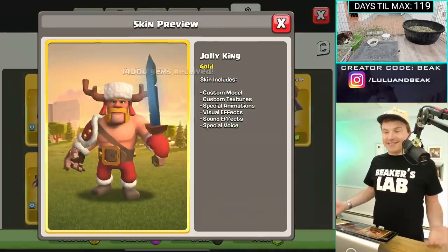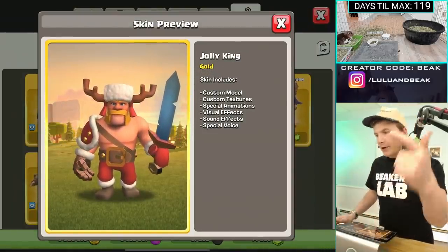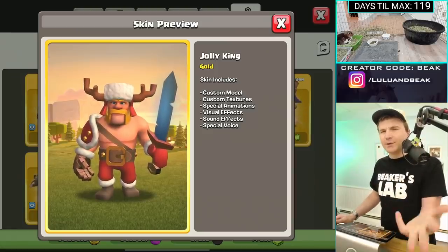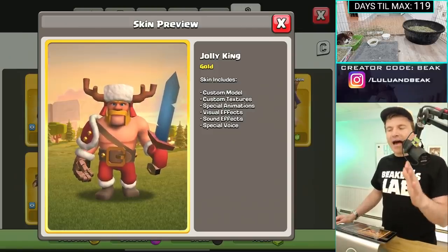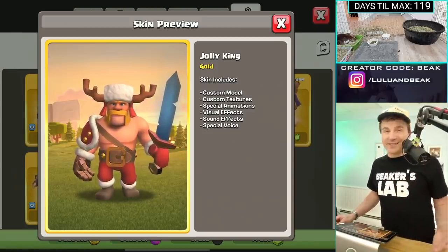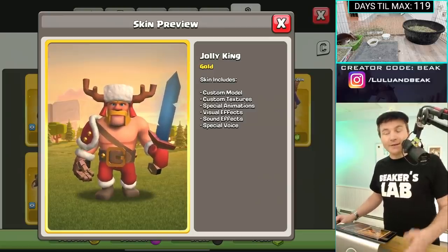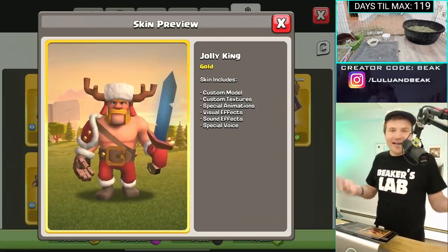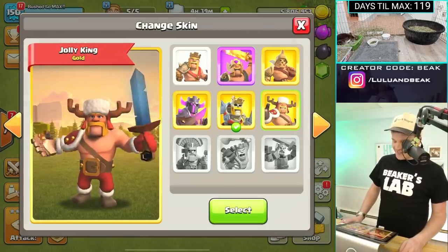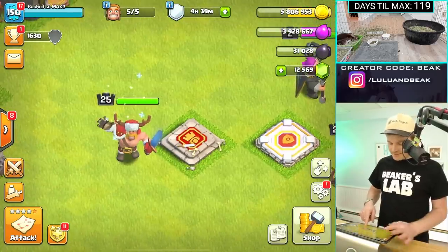Let's get back to the chronological grind — I think the Jolly King was next. I use this one. Going by all the features: custom model, custom textures, special animation, visual effects, sound effects, and special voice. I don't ever have sound effects on anymore but I bet that's really cool. In the winter we should actually bust out the sound effects for the Halloween King and the Winter King. Anyway, let's get that Jolly King — what a cool guy. Done.